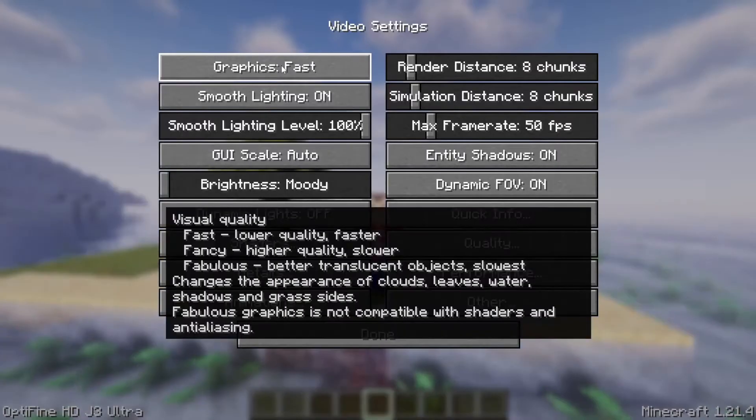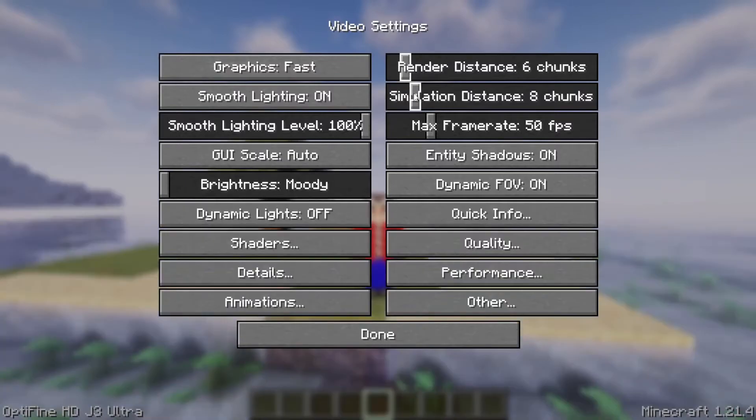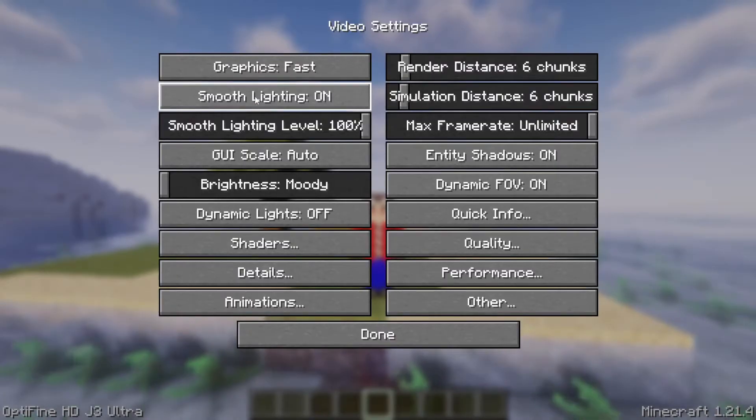We're going to be changing the graphics mode to Fast, then reduce the render distance to six chunks and also simulation distance to six. Then set your max frame rate to Unlimited and make sure to turn off Smooth Lighting.